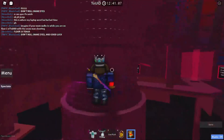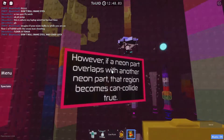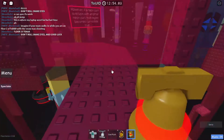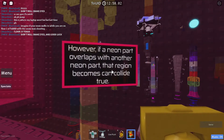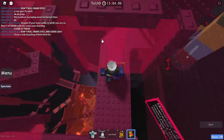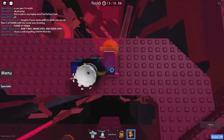Anyways, we're on floor seven — I think. Maybe. I think this is six. Let's go back here. Hopefully you remember that all neon parts are can-collide false. However, if a neon part overlaps with another neon part, that region becomes can-collide true. So you can see that these two neon parts overlap each other — so it's not collidable.